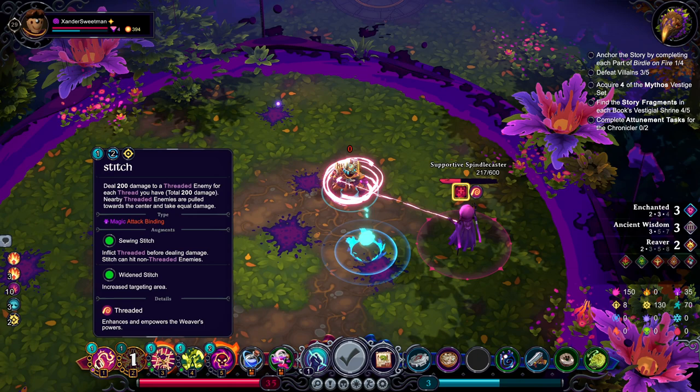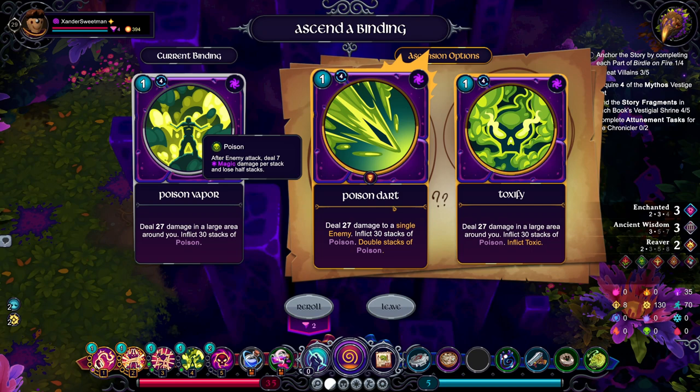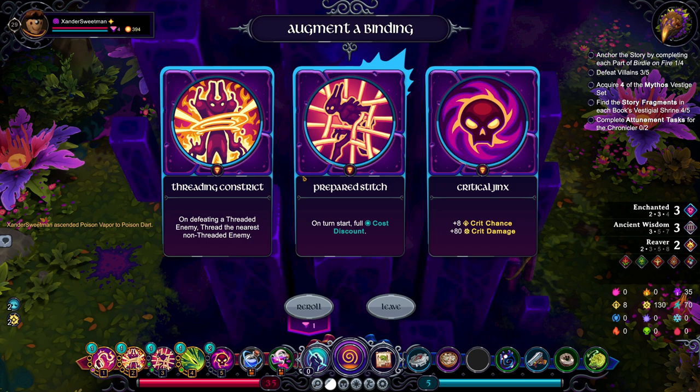Yeah, he's going to do nothing. Ascending Poison Vapor! So, we know that this is going to affect everyone. 27 damage to a single enemy, inflict 30 stacks of poison, double their stacks of poison. That's very nice. We'll go for Poison Dart because we haven't tried it, and also with our Augment it's going to be effective.